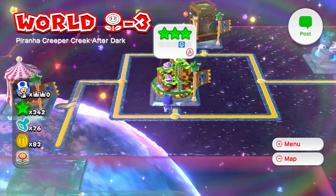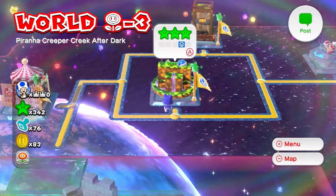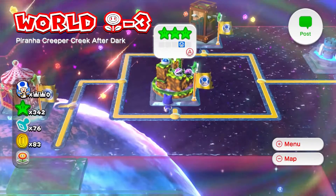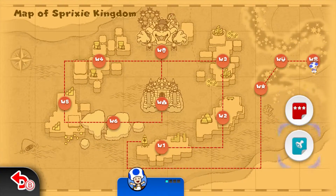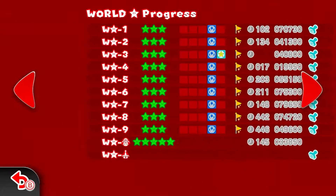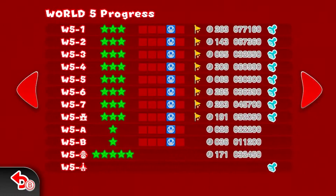As you can see, we now have player indicators on the level speech bubble things, indicating which player we've completed the level as. So far it's literally just Toad for absolutely everything, apart from Rosalina there, Luigi there - you get the drill, basically.